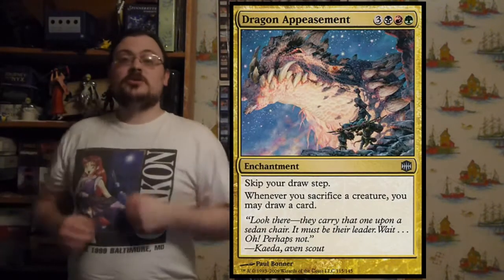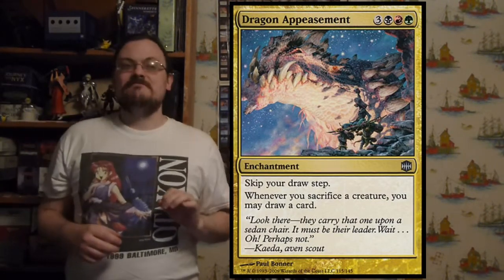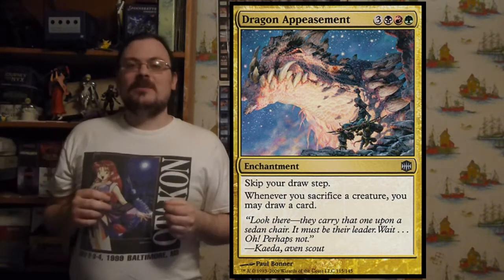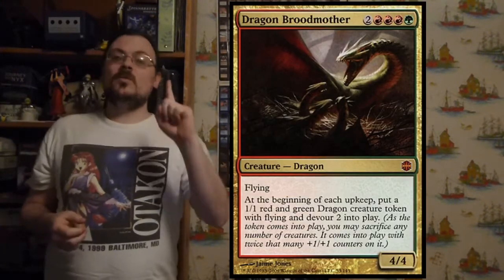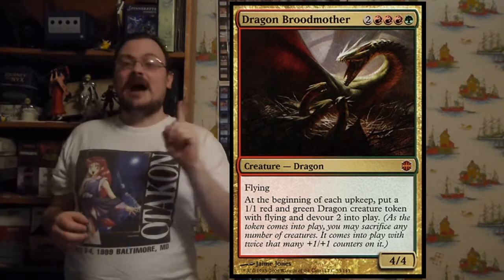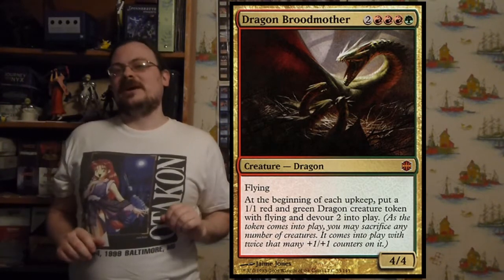Dragon Appeasement: skip your draw step; whenever you sacrifice a creature, you may draw a card — works great in devouring decks as you devour a bunch of things and draw a bunch of cards. Dragon Broodmother is a flying creature that at the beginning of your upkeep creates a 1/1 red-green dragon token with flying and Devour 2, letting you create little dragons that devour everything else and get really big quickly.